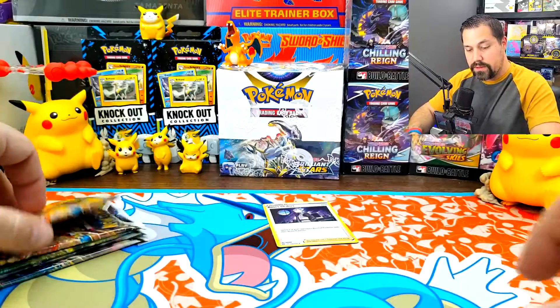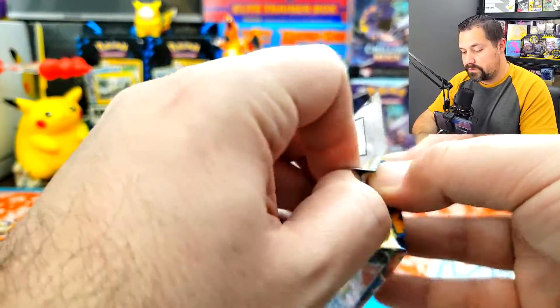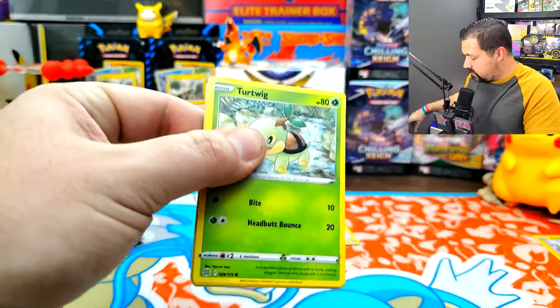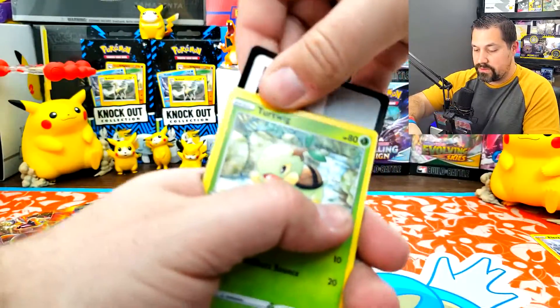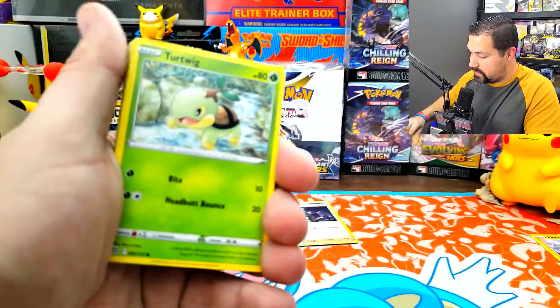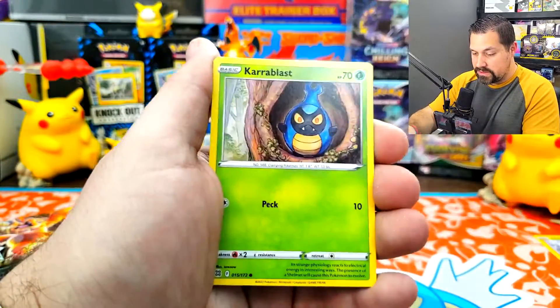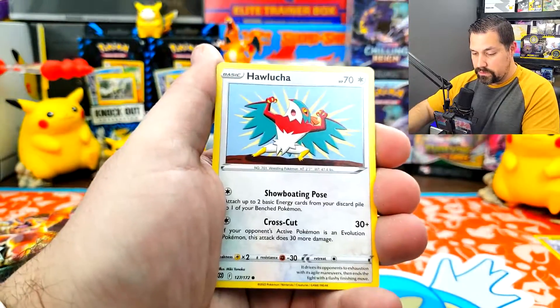And those three packs — Charizard pack artwork here. Sometimes those codes are turned around and I didn't know which way to go, so we'll just give it to you upside down. Turtwig, Nincada, Shelmet, Hawlucha.